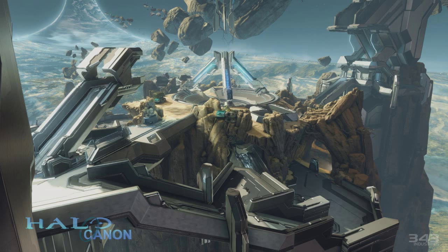Our second image gives us a better view of the playspace. We can see a lot of overgrowth on Forerunner structures, along with some mysterious floating rocks. I have to wonder from a story standpoint if this is because the map is set so high in the atmosphere that the lower gravity is allowing some of these rocks to float.